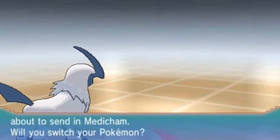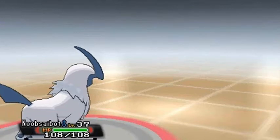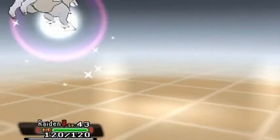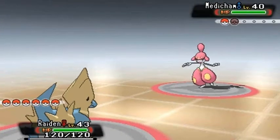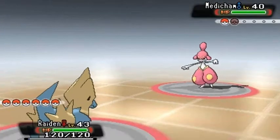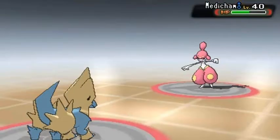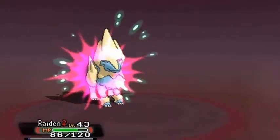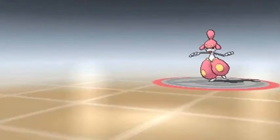Here comes Medicham. We're gonna have to switch out Pokemon. Let's go straight to Raiden — the Lord of Thunder — to redeem himself. Prove to your compatriot that you were the man for the job! Let's go Wild Charge! It takes half its HP but there's a little recoil. But here comes that High Jump Kick... and bam. Wow — that wasn't smart.